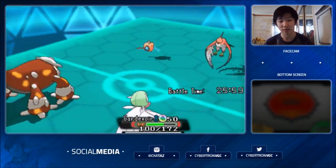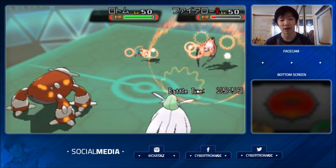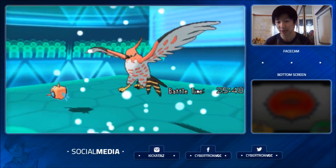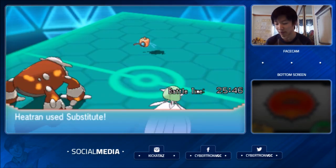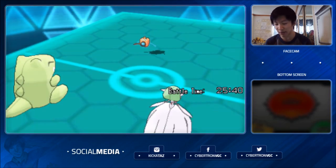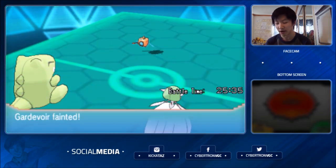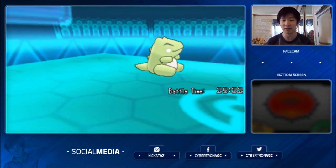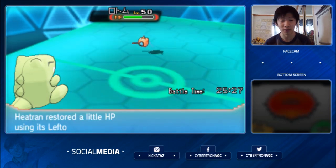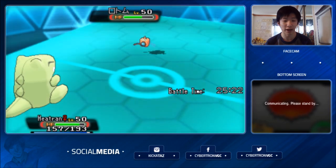Gardevoir hangs on with just a sliver of HP as I get the Hyper Voice off, knocking out Talonflame. It doesn't do too much to Rotom-Wash because I'm not max Special Attack — I chose to invest more in bulk. Heatran gets a Substitute up, so it's going to come down to what my opponent's last Pokémon is, but Heatran has a really solid matchup against everything. Rotom goes for Discharge — excellent move — but it doesn't break my sub. At this point I think I've actually lost this one; I probably should have doubled up into Rotom.